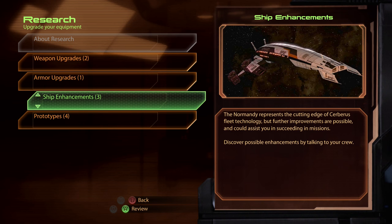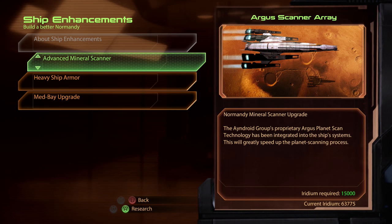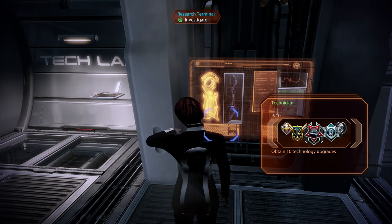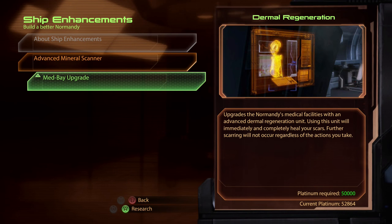With all those people spoken to, back to the research terminal and ship enhancements - we've got a whole bunch of stuff here. Miranda gives you the Normandy mineral scanner upgrade, which basically greatly speeds up the planet scanning process. Honestly, not really worth bothering with - I think it just makes the scan button move a bit faster. I don't really need that. Heavy ship armor comes from Jacob - that is well worth doing. It's not urgent; we're not going to need it until pretty much at the game's end. However, it is pretty much essential sooner or later. So you know what? Why not? Let's get it done now. We've now got a lovely, beautiful, more heavily armored ship.